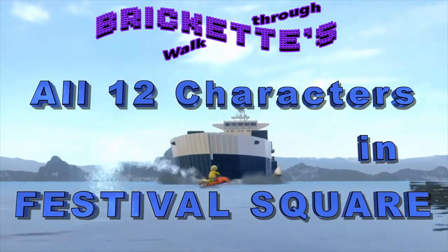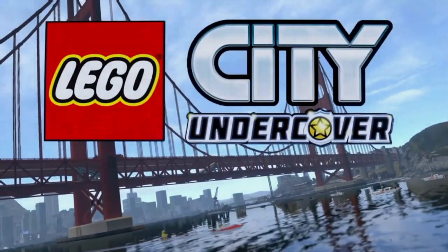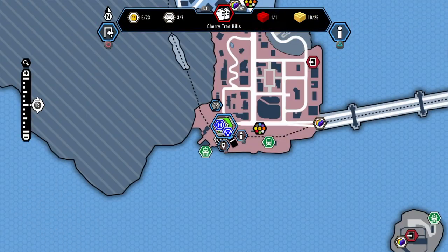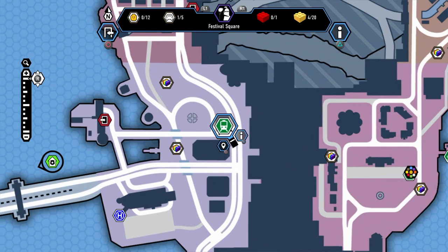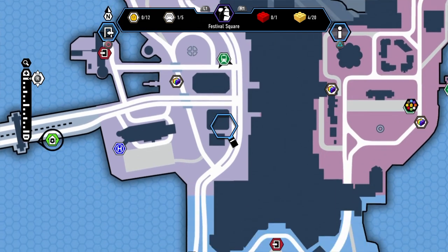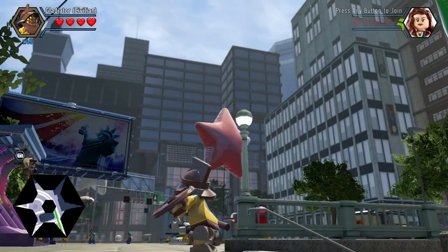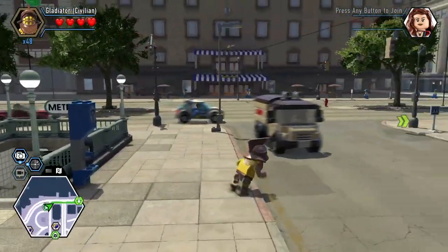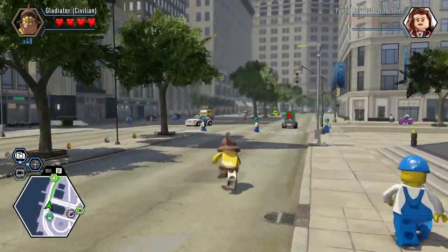Hi everybody! Birket here showing how to unlock all 12 characters in Festival Square in LEGO City Undercover. There are 12 character tokens in Festival Square, and like a lot of other districts, there's a lot of color swapping going on. So I highly recommend getting the Super Color Gun Red Brick before getting some of these character tokens. There's a link in the description to a video showing how to get it.